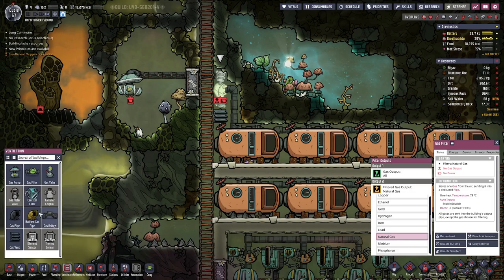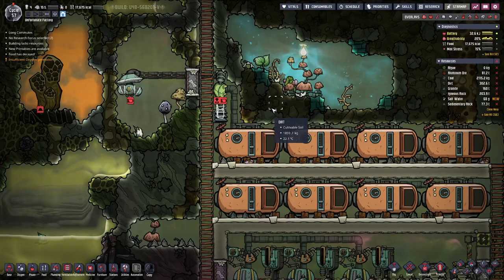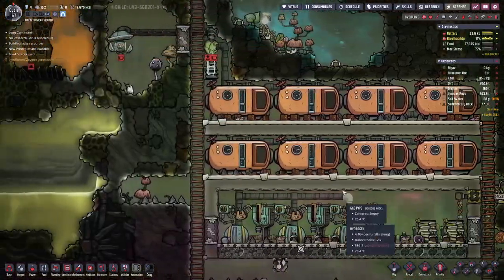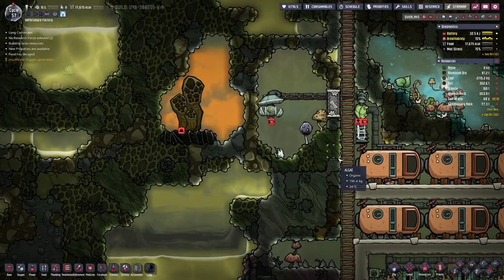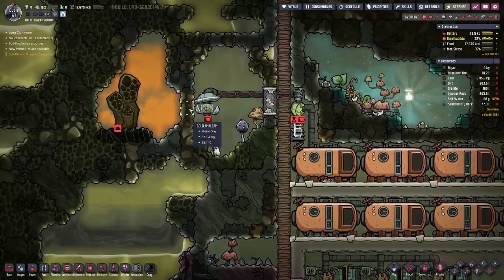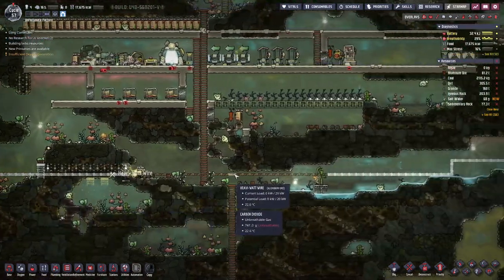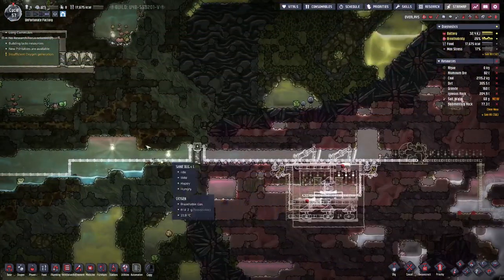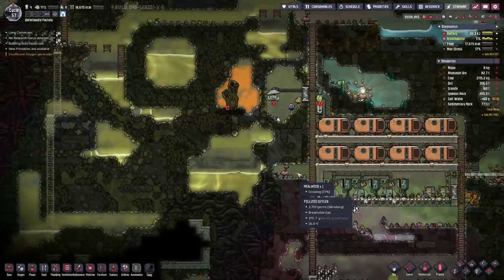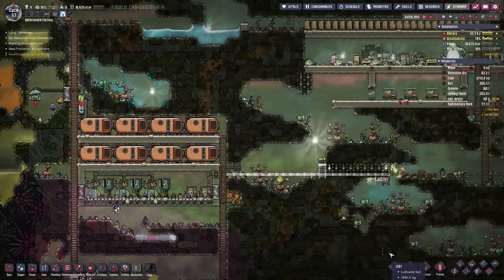Now that we have that set up and can connect the pipe, I'll let the duplicants complete that part first, because it's no use creating power if we don't need it.